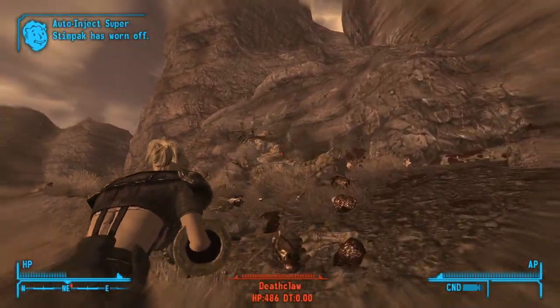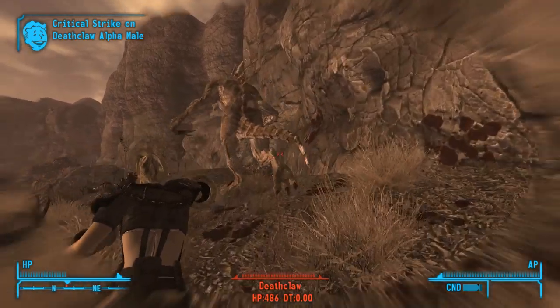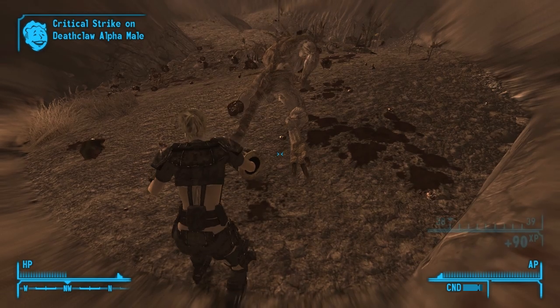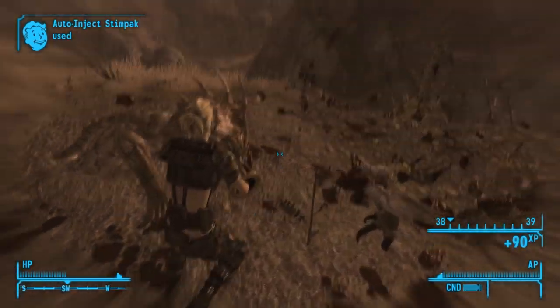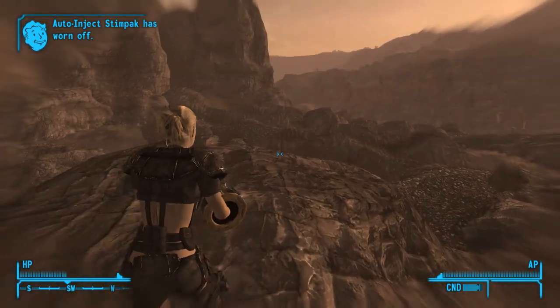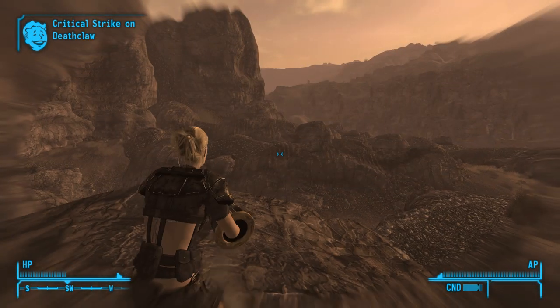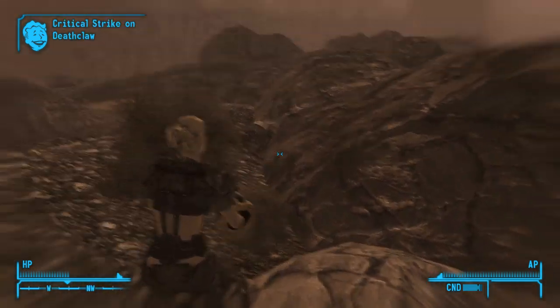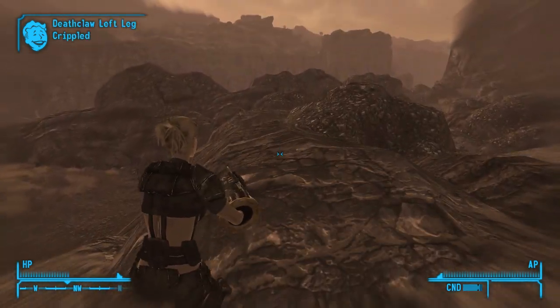Oh wait, we're not done yet. Prepare to die, Mr. Deathclaw. Come back here — there we go. And he jumps for joy as his foot and also head fall off, despite me attacking none of those places. So, that was pretty solid. It did take a while, but adjusting my strategy to meet this weapon's limitations really helped. That was actually kind of easy.